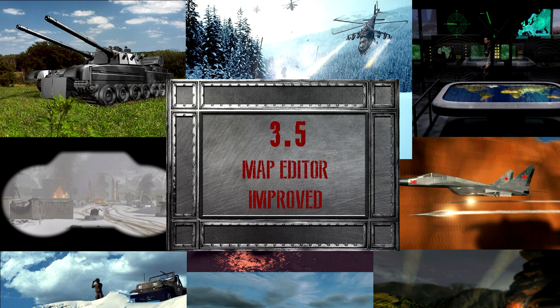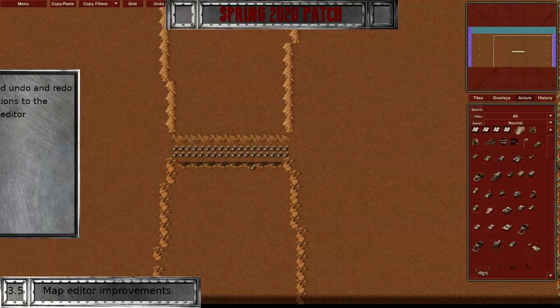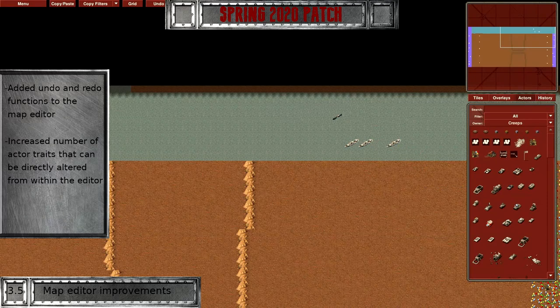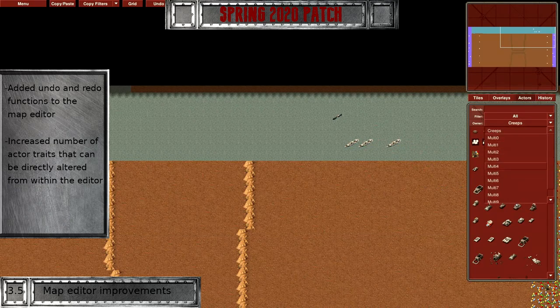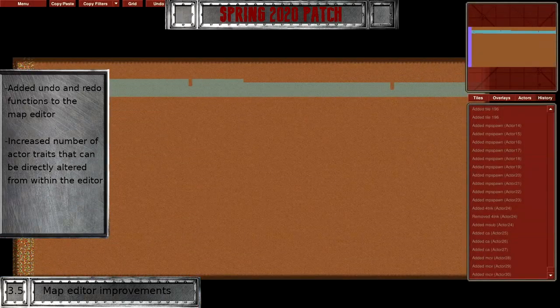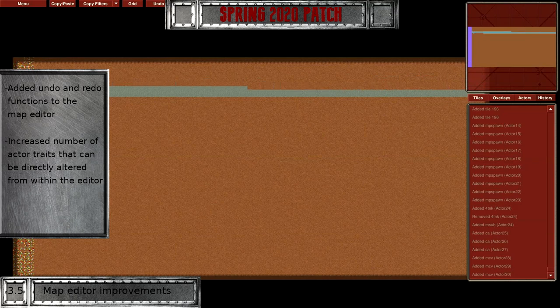The map editor used to be like a canvas — once something was drawn, the only option to remove it was to paint over it tile by tile. We have upgraded the convenience levels to MS Paint by including an undo and redo function. The copy and paste features have been improved in functionality, and actor properties can now be edited directly from the client rather than from a separate text file. Speaking of actor properties, we have drastically increased the number of traits that can be modified within the map editor. Undoing your terrible map idea has never been this convenient.